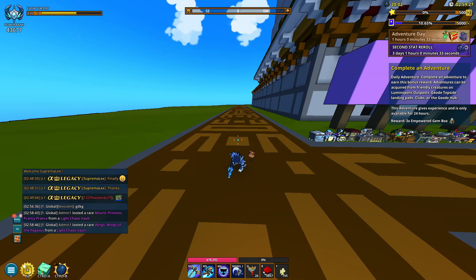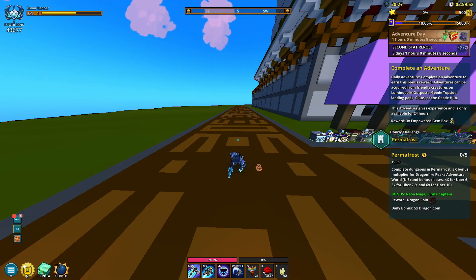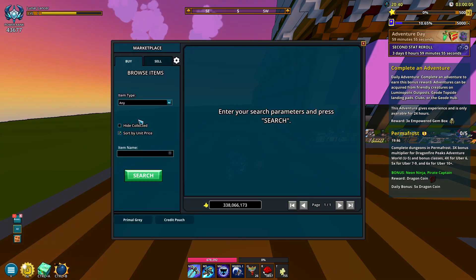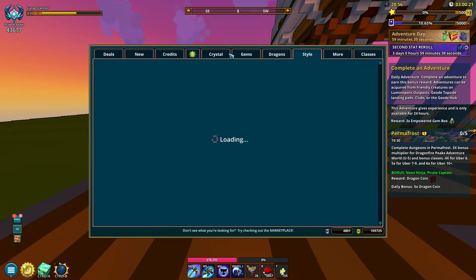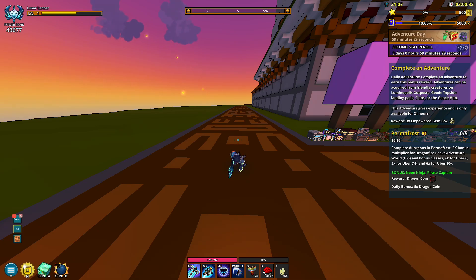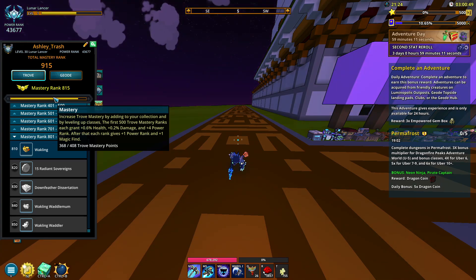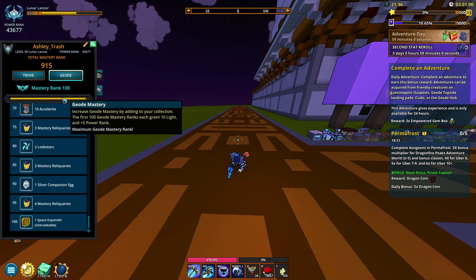Everything depends on you and what you want from this game. The main goal is just having a farming character. Let's say you pick Neon Ninja as your farming character, then you'll also need a boss character — something like Solarion for example. Once you have those two characters, you can focus on other characters on the side while putting most of your attention on farming flux and using that flux on mastery — getting all the cheap stuff out of the way. After 500 mastery for Trove, there's not much additional value. For Geode, every 100 mastery gives you 10 light, up to 100.